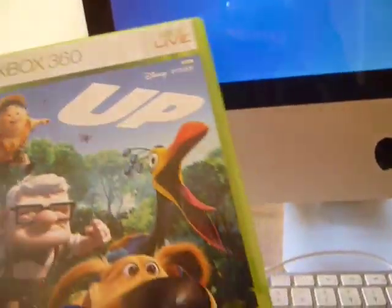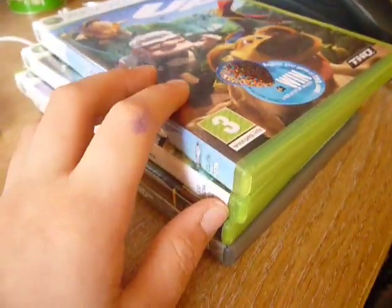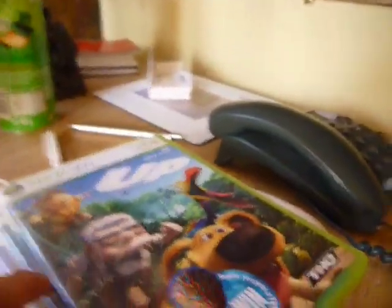And this one I absolutely hate, but my brother is addicted to it — this is Disney Pixar's Up The Game. Yeah, it's a piece of rubbish. The annoying thing is I have to share my Xbox with him sometimes, even though it's mine. We agreed it's mine. I did let him get one game and I thought he would get FIFA 10, but he got this, which was kind of ridiculous.